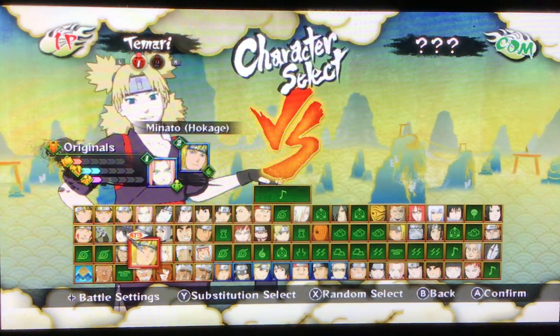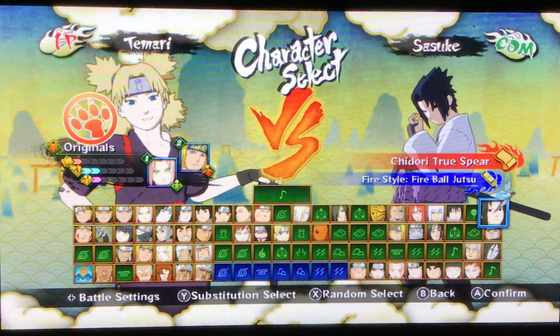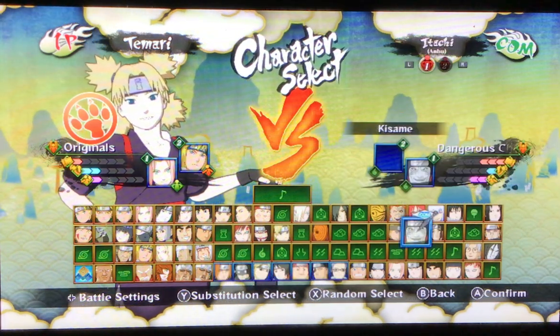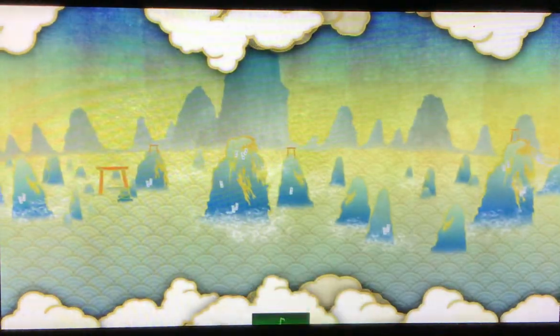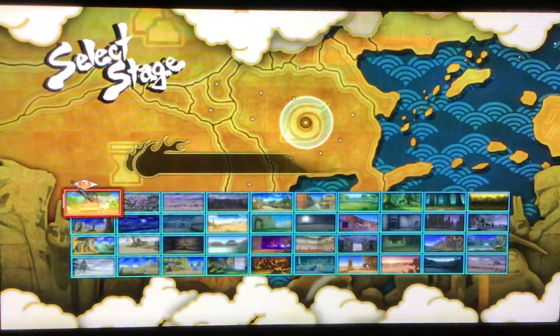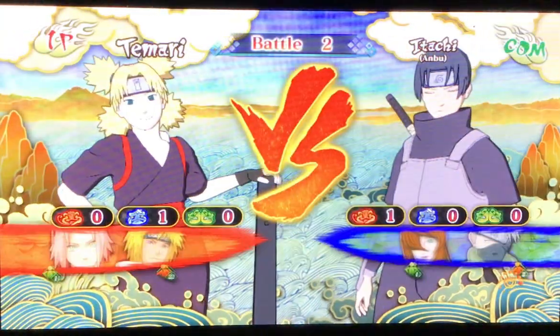And then as an attack type, I'll take Minuto. For our enemy, we're going to have it random because I'm not that scared. Now we're going to have a random map because all these maps are good.